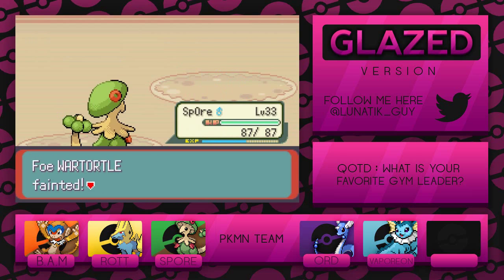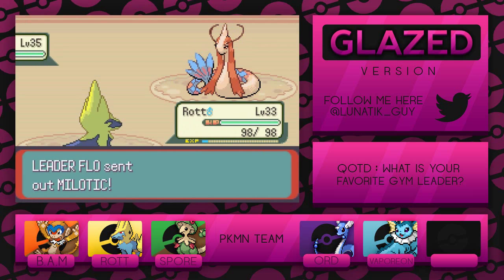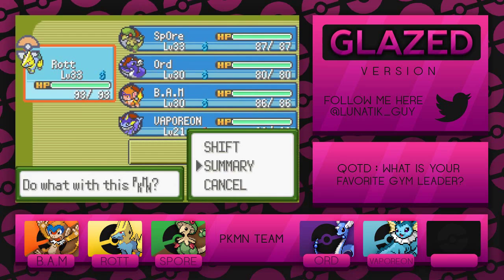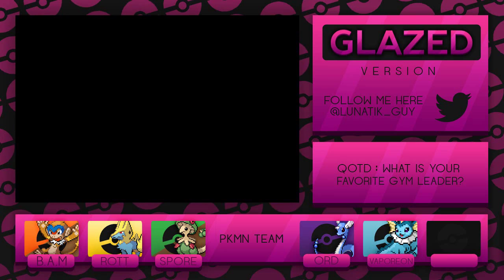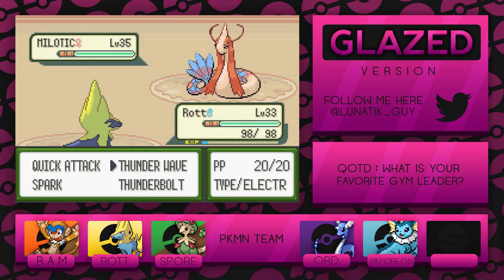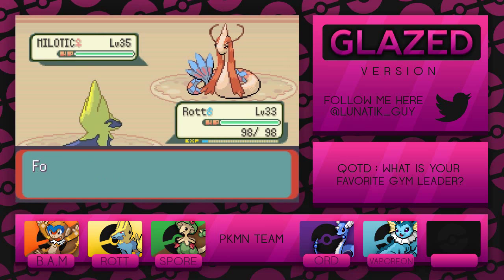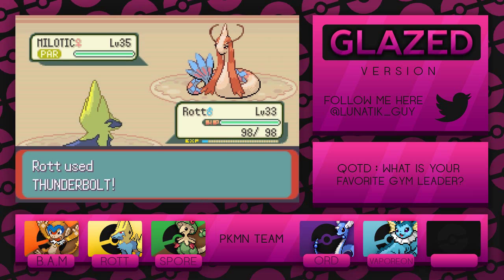Wartortle is down — please don't be Milotic... it's Milotic. We're gonna switch in Rot real quick. I want to quickly check something before we attack. Let's check Spark — it says it may paralyze the foe. We'll paralyze it real quick. Good, we're off to a good start. Let's hope we keep it that way, though there's a very low chance it'll actually stay paralyzed — that's the problem.